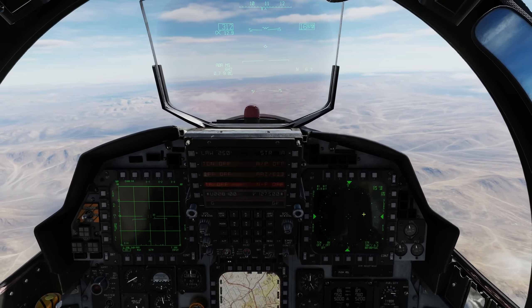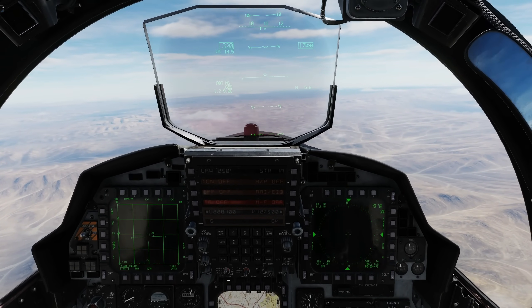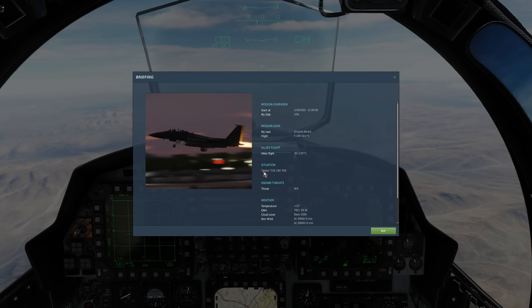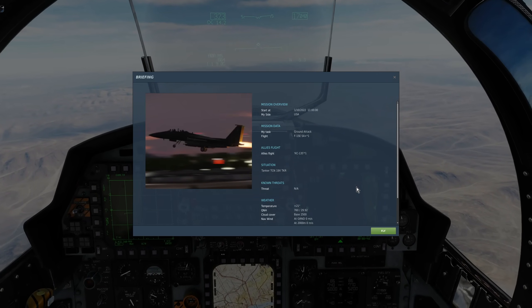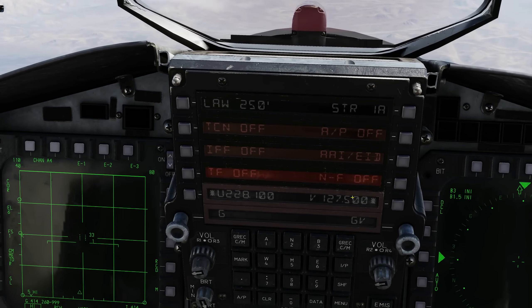Next, we've got to find a tanker. Let's use our TACAN — Tactical Air Navigation. We need to find which channel the tanker is on. And we can see here: tanker TACAN 19 X-ray, call sign TKR. Let's use our TACAN — this is not a TACAN tutorial, but we're just going to use it.